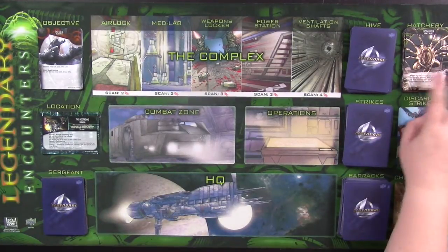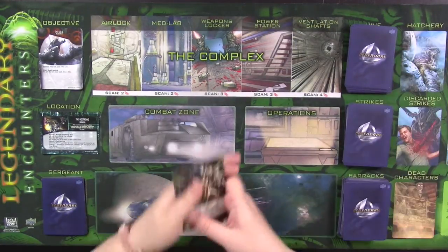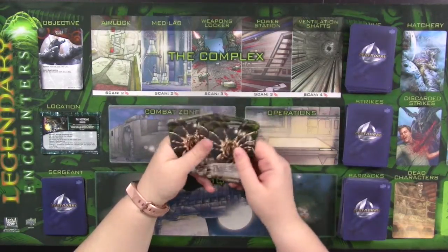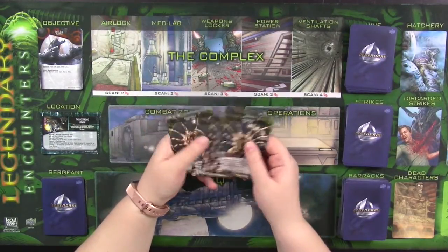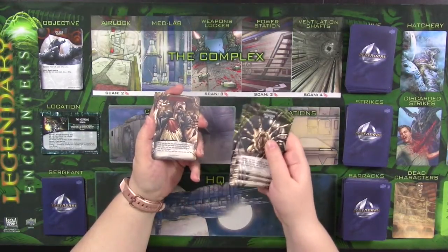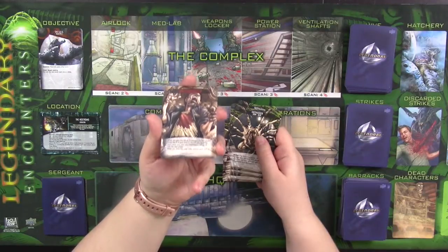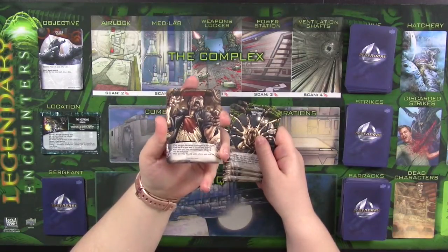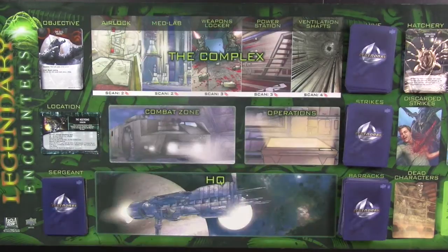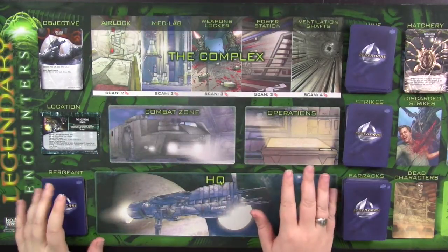This face-up deck right here is the hatchery deck. You don't really need to shuffle it or anything — all it is is for face huggers. There will be cards that tell you to take a face hugger and put it in front of you or put it somewhere else, and you take it from the hatchery. Face huggers, if you can't get rid of them, turn into chest bursters, which are almost certainly a death sentence as anyone who's seen Alien will know. Also, this art is just delightful.